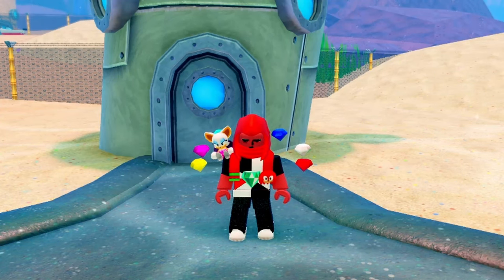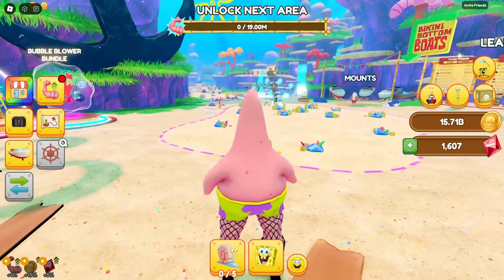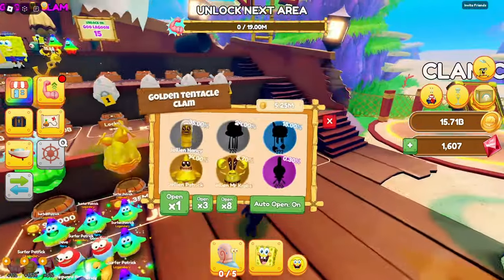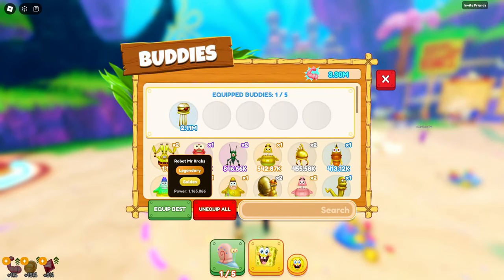Hey everybody, it's me Knuckles, and today things are gonna get weird. So yeah, today we're playing SpongeBob Simulator. This is a Roblox game that's basically sort of an idle style game where you just collect different Bikini Bottom residents — you open up clams and get them — and then you use them to get doubloons, which are currency. And then we also get stuff to fight things, and it'll be good.